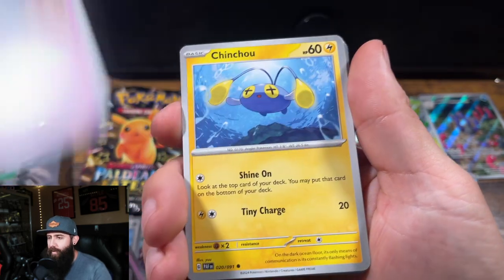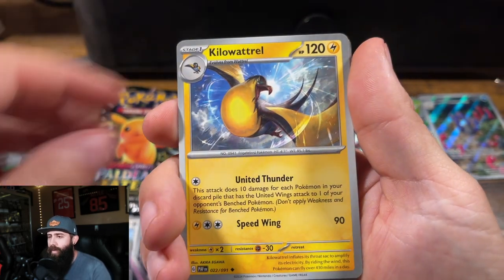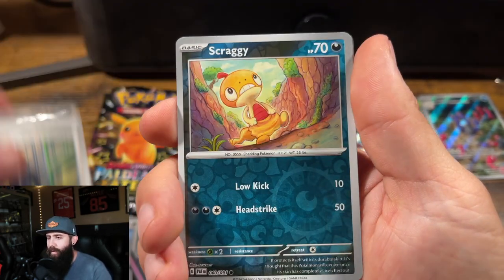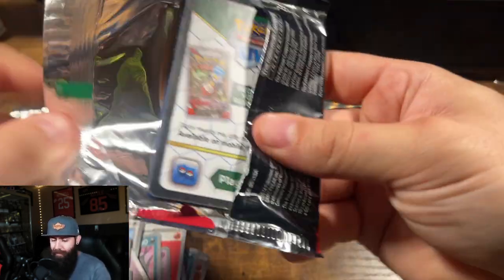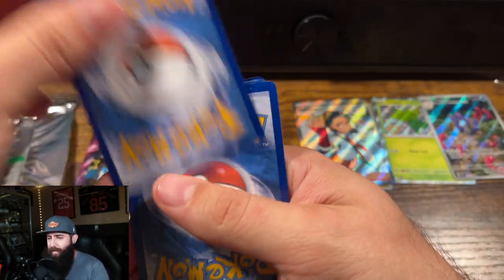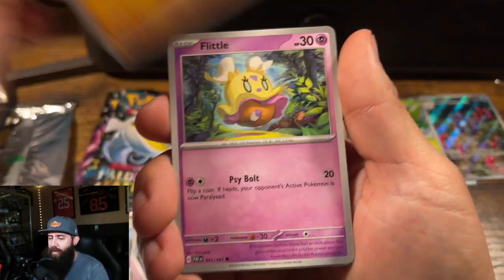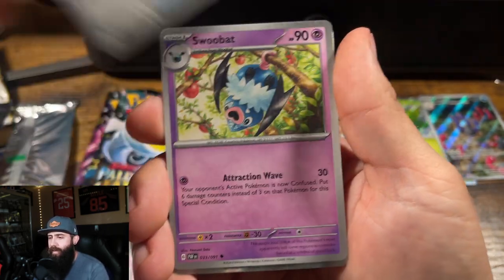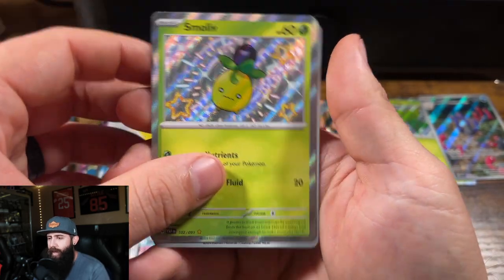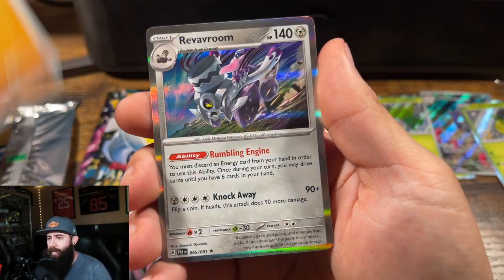Energy. Grivard. Chinchow. Woobat. Scraggy. Iono. Kilowattril. Clive. Reverum. Come on, give me a big pull. There were still quite a few tins left on the shelf when I got these, but these were, I think, the only Charizard ones. I like that Pikachu artwork. Smalliv — okay, nice. We will take that. Annihilate. And Reverum again.